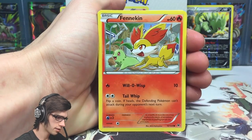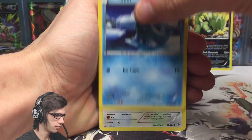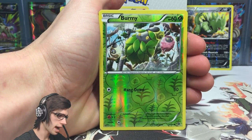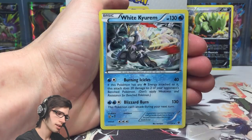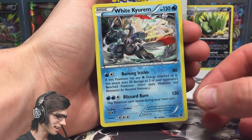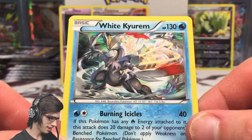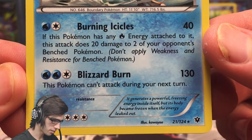Pack 7: Jigglypuff, Fennekin, Snubbull, Seel, Cinccino, a Double Colorless Energy, Dome Fossil Kabuto, a reverse Burmy - that's a common with Hang Down - and a Holo Kyurem! With 130 HP, Burning Icicles and Blizzard Burn. Interesting!